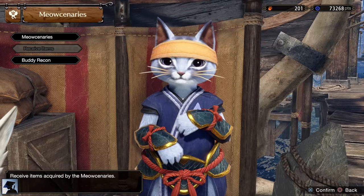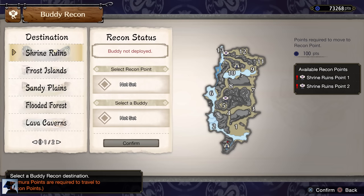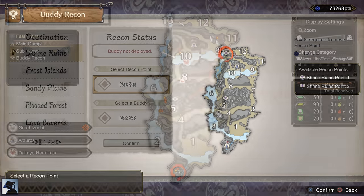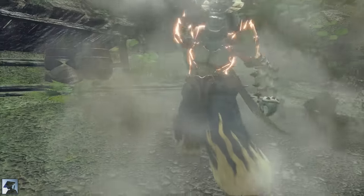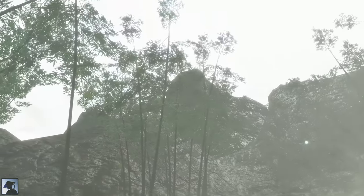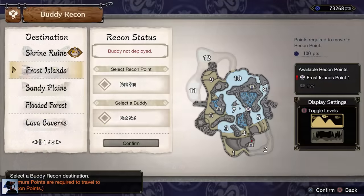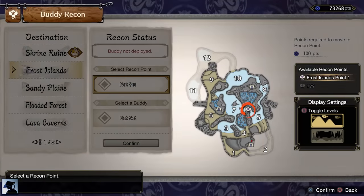Another new important feature is the Buddy Recon. You can send one buddy to each map and use it to fast travel once per quest. It is a really nice addition and will come in handy many times, so make sure to send your buddies to each map by selecting between two recon points. In case you see only one, it means you have to unlock the second one, and to do that you just need to go into that map and find the location yourself.